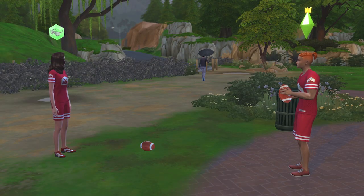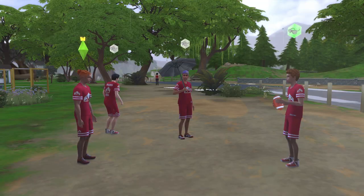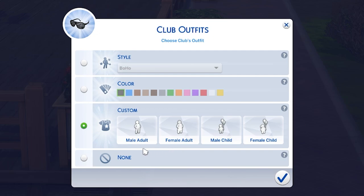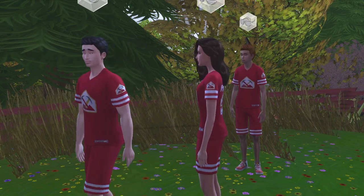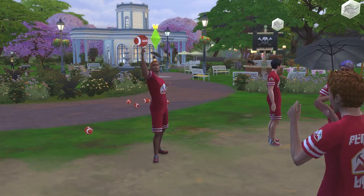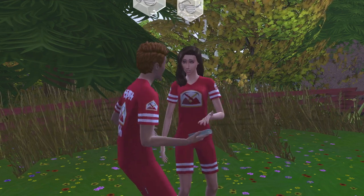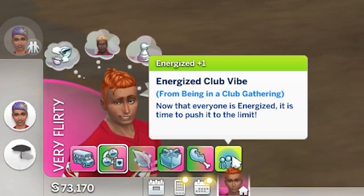Despite the limitations, the club is still a good way to bring the football team to life from a social aspect. I recommend modifying club outfits so that both guys and girls wear the same colored football jerseys when they gather, and if you set these as both their everyday and active wear outfits, members should stay in them during gatherings. Also consider the fitness boost club perk, which allows your sims to train their fitness skill faster during an active gathering, and the energized club perk to give sims an energized moodlet during gatherings.